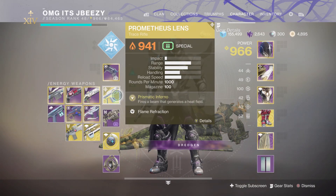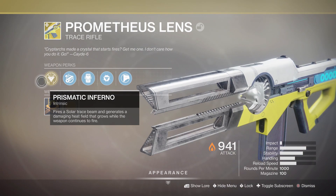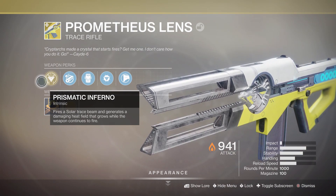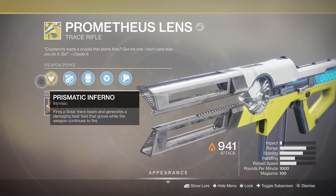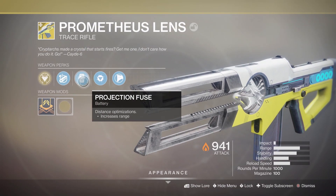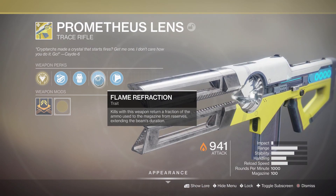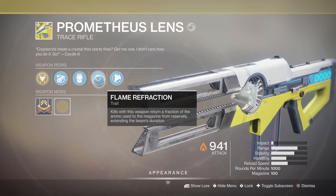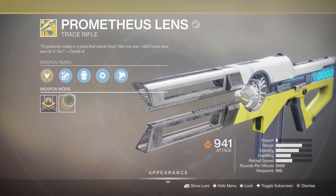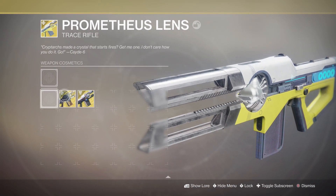Today we're going to be looking at the Prometheus Lens. The intrinsic perk reads: Prismatic Inferno — fires a solar trace beam and generates a damaging heat field that grows while the weapon continues to fire. We got Chamber Compensator, Projection Fuse, Flame Refraction, and the Hitch Trait: kills with this weapon return a fraction of the ammo used to the magazine from reserves, extending the beam's duration.